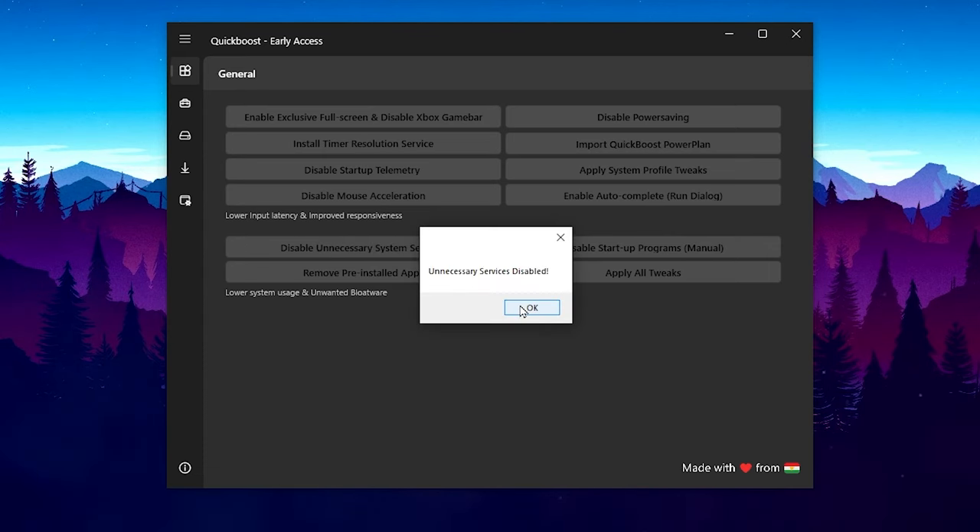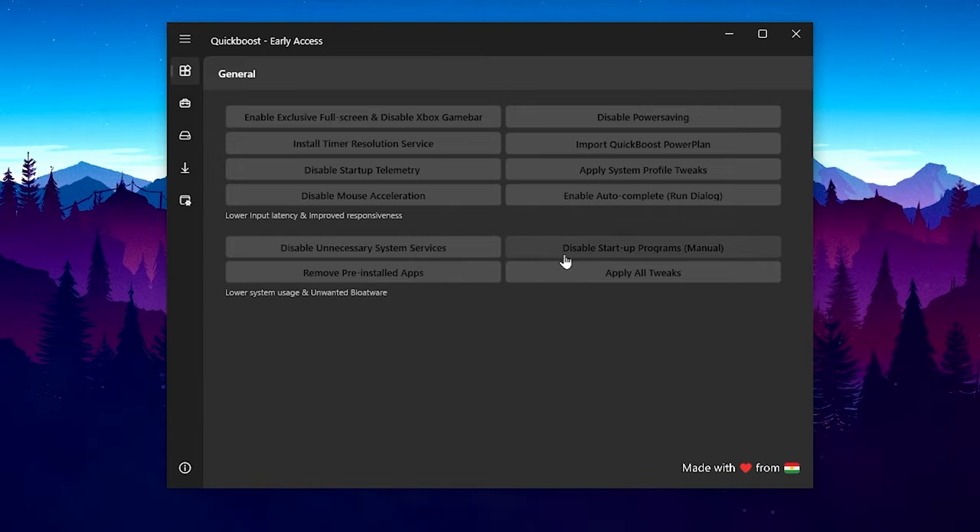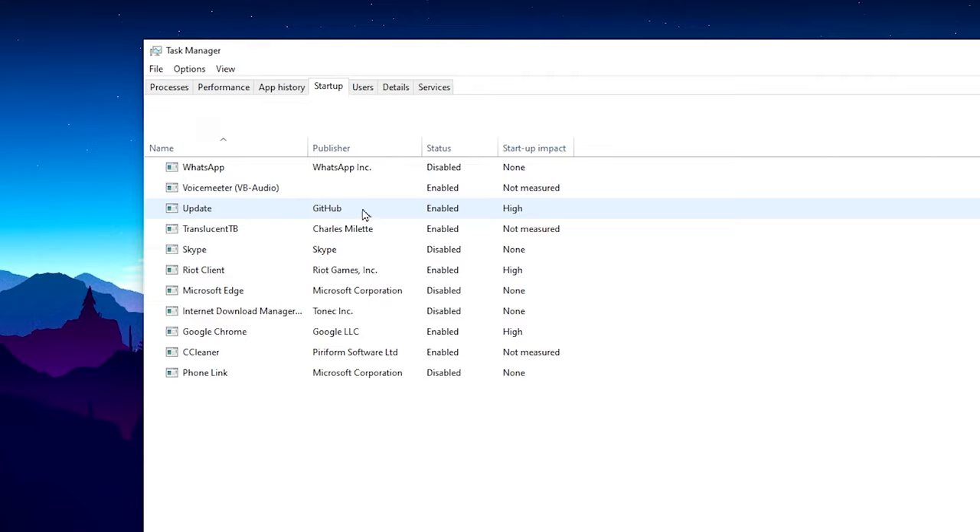Next, go to Disable Unnecessary System Services and disable all unnecessary services on Windows, then hit OK. Then go to Disable Startup Programs — this is a manual step. Disable all unused applications: Skype is already disabled, Microsoft Edge already disabled, IDM already disabled, CCleaner — disable it. After that, close it out.